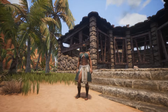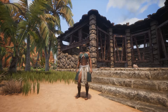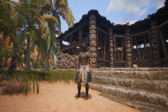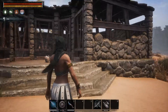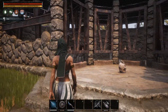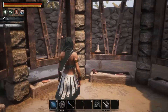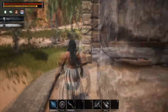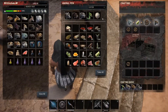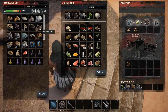Welcome back to Conan Exiles. Today we're looking more into the test live version and the taming system. As I covered in the last video, you can pick up a rhino — pretty cool. You see all these pens here; you'd think the animal goes in them. You get rock nose babies and stuff like that — pebble nose — and they'll want to eat certain things.